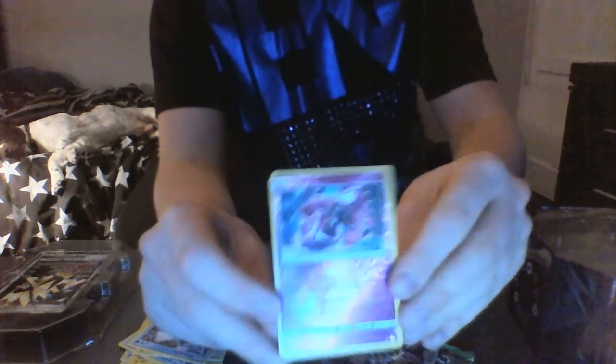Tapu Lele's Psy Wave does 20 damage times the amount of energy attached to your opponent's active Pokemon. Magical Swap lets you move any number of damage from your opponent's Pokemon to other Pokemon as you like. Weakness is to metal, resistance is dark minus 20. That is also a shiny-looking card.